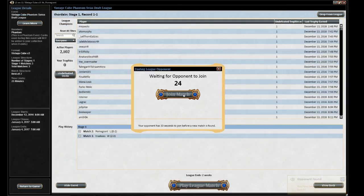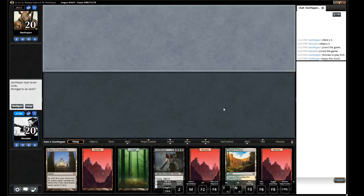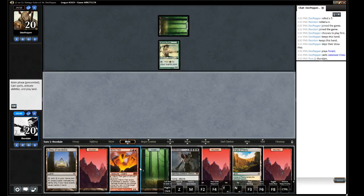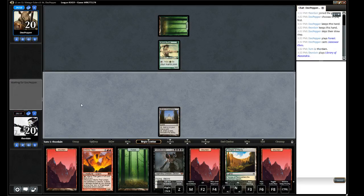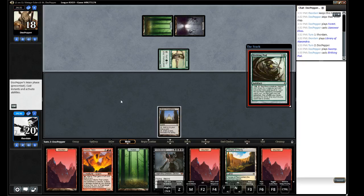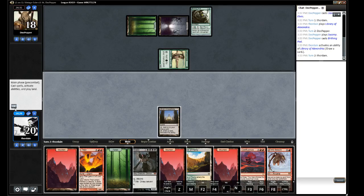Alright, alright. So we're starting with a Griselbrand which is a negative, but we also start with Library of Alexandria which is a positive. That's scary. Let's play the Library, and then we can tap it at the end of his turn so we don't have to discard and not make the mistake like last time.